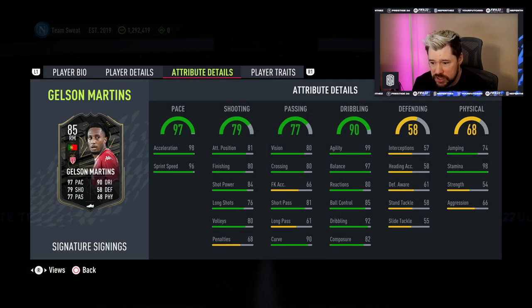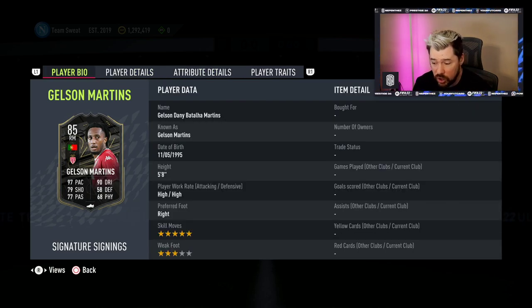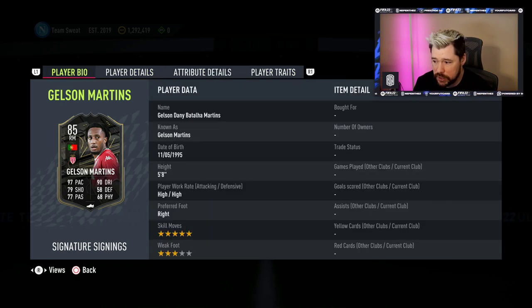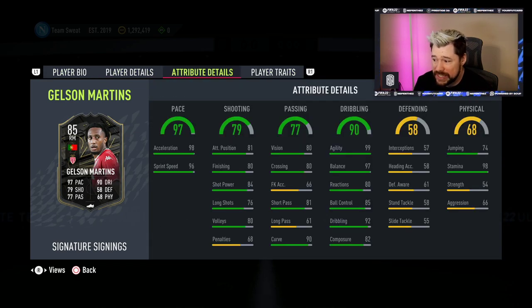Gelson Martins has gone up to 97 pace, 90 dribbling, five-star skill moves, high work rates, three-star weak foot, outside the foot shot trait and the flare trait. 98 stamina — that's not a bad card. A Dead Eye would probably be really good to boost his dribbling, although his dribbling itself is actually very good. Maybe a Dead Eye to boost that passing and vision, boost that shooting, and with that pace and that stamina he is going to be something else.